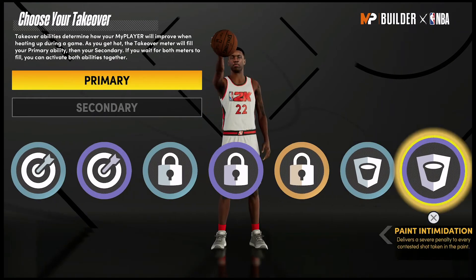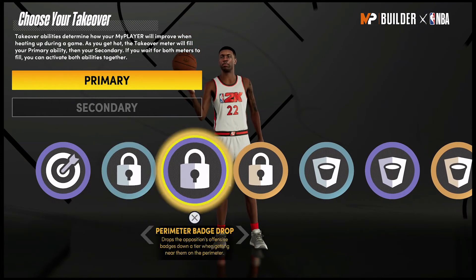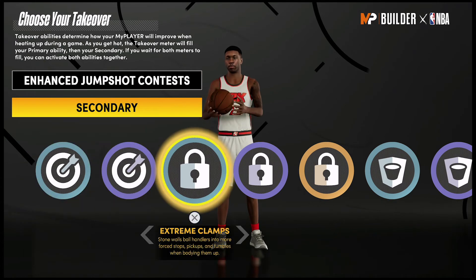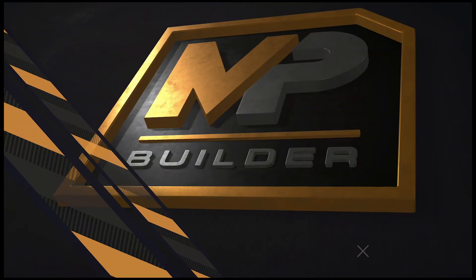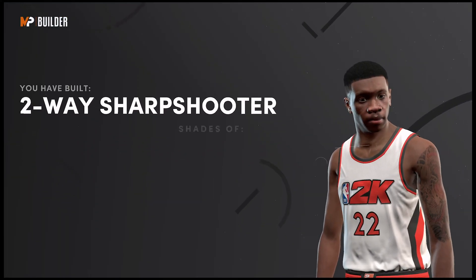For the takeover, I would go with Enhanced Jump Shot Contest as the primary and Spot-Up Precision as the secondary. The build is complete and you have built a two-way sharpshooter — shades of Lamar Odom, Jimmy Butler, and Michael Porter Jr.